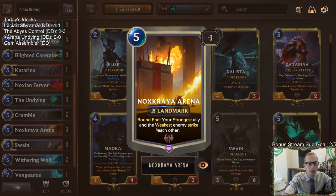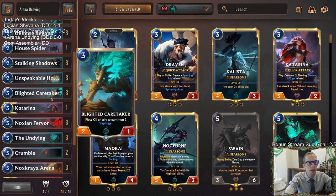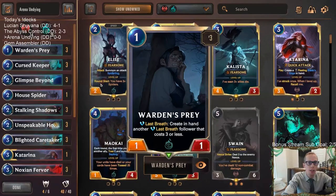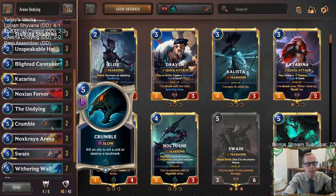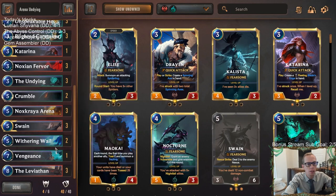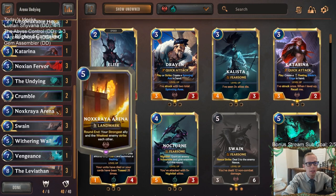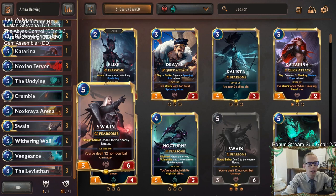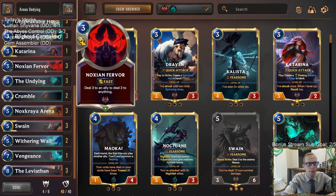The arena has our strongest ally and weakest enemy strike each other, so we need the Undying to be our strongest ally. We have a lot of allies that are weaker in here — Curse Keeper can turn into the Escaped Abomination which is bigger, but Warden's Prey, House Spider, and Blighted Caretaker are all going to be weaker than the Undying to begin with.